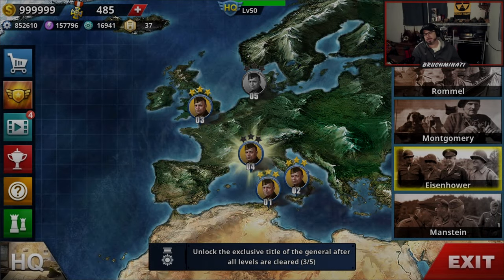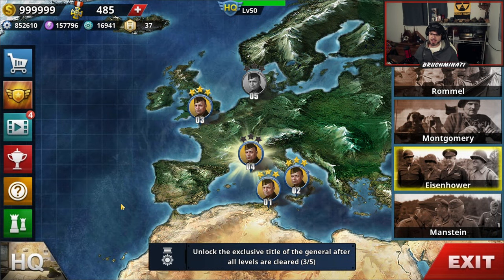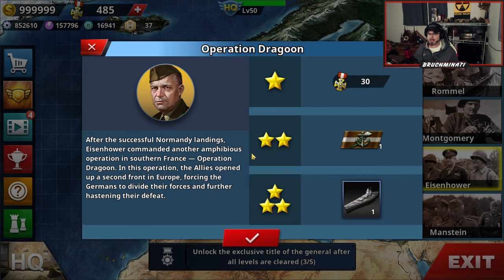Yo, what is up bros? We are ready for the fourth mission of the Eisenhower biography: Operation Dragoon. After successful Normandy landings, Eisenhower commanded another amphibious operation in southern France — Operation Dragoon. In this operation, the Allies open up a second front in Europe, forcing the Germans to divide their forces and further hastening their defeat. Let's go.